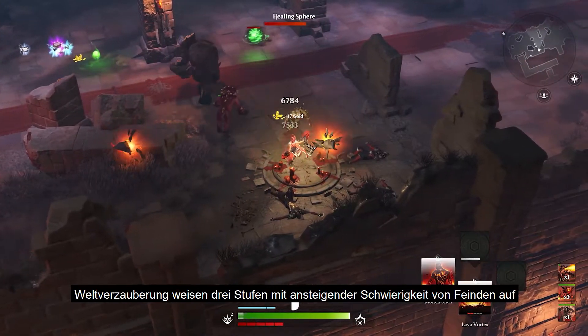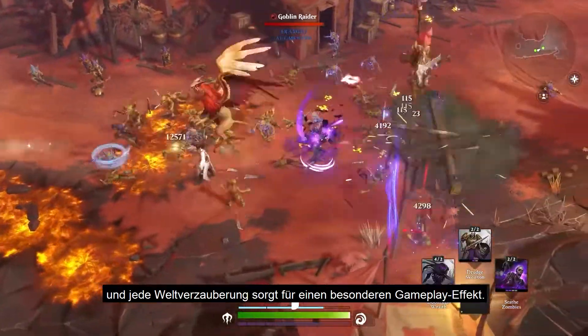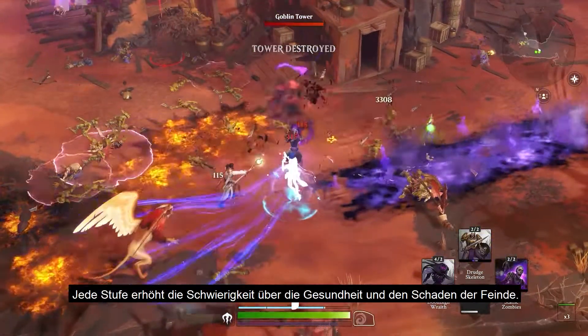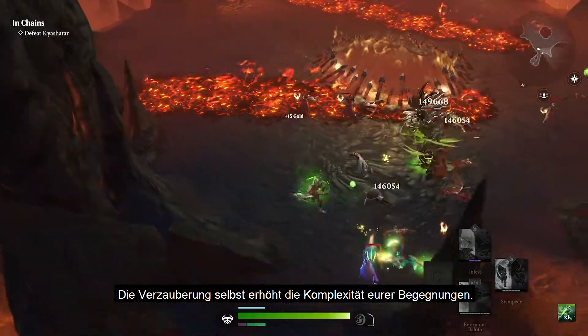World enchantments come in three tiers of increasing enemy difficulty, and each world enchantment applies a special gameplay effect when attached. While each tier increases raw difficulty in terms of enemy health and damage, the enchantment itself increases the complexity of your encounters.